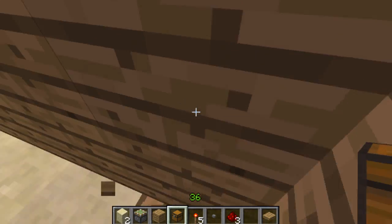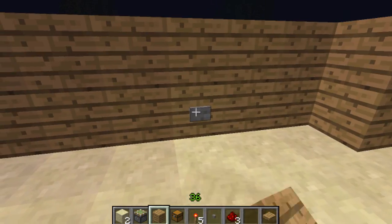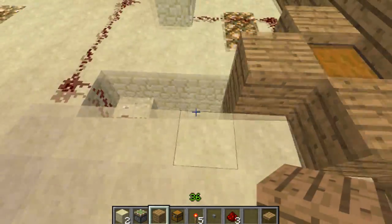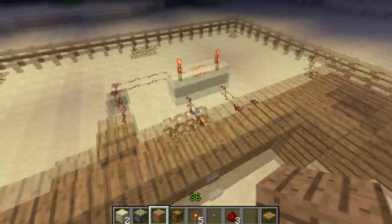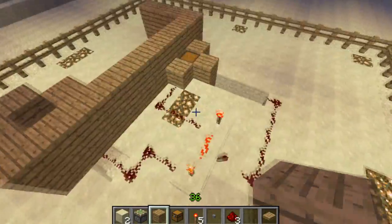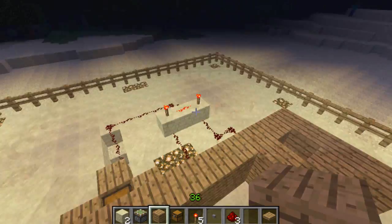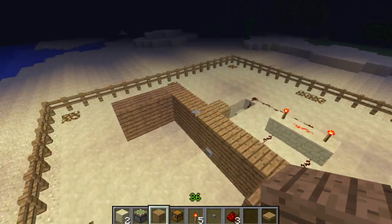I'll just demonstrate it without this block. Obviously nothing works because it needs both signals into the AND gate — this is an AND gate — to force the inversion of the signal there. It only pulls the block down for a second because it's a button. And effectively that makes it look like you're looking at the wall, without you actually looking into your chest. So if someone walks in they can just see you looking at the wall — at least they won't get your stuff.